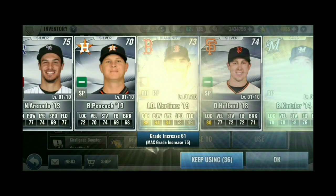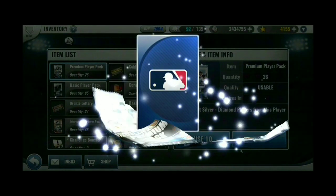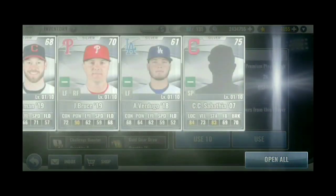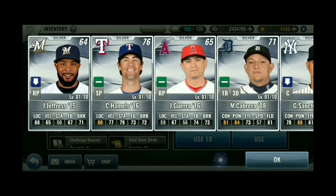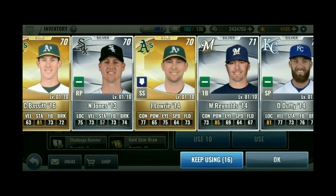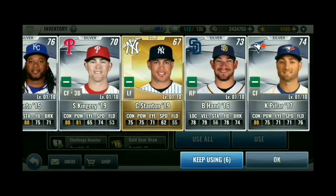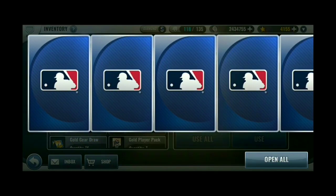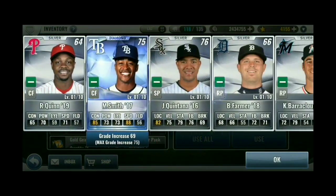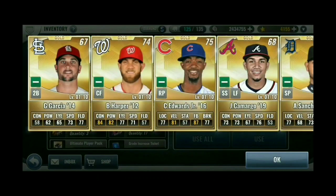Oh, diamond JD 19 — that would be solid for a Boston set, a great DH. Another diamond — I'm having really good luck with diamonds right now. Another diamond — I can't remember getting that many diamonds from this few premiums. I got four out of 26, which is very unlikely. Still nothing useful though.